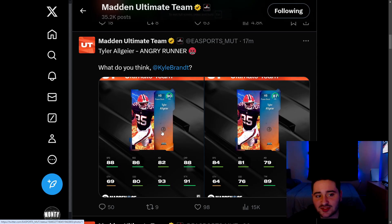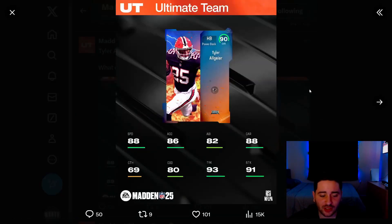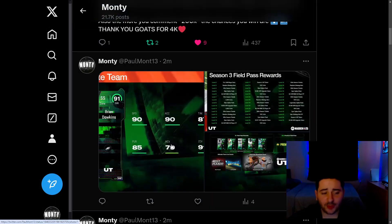We got this Angry Runs Tyler Algier card. I'm a little confused about what the 87 BND version of this card is. I feel like last year we were able to get a free one of these from some sort of solo challenge, maybe one of the solo challenges in the game. I'm not really too sure, but the 90 overall version you're gonna be able to pull from packs.